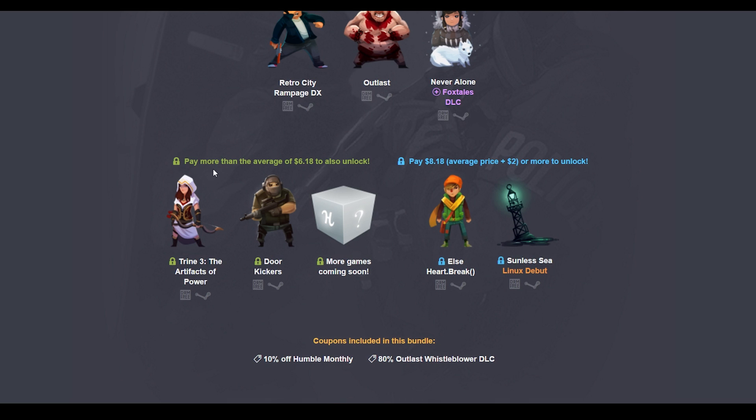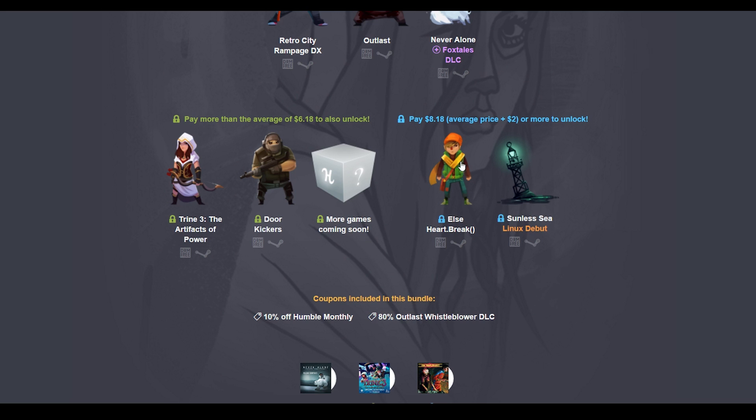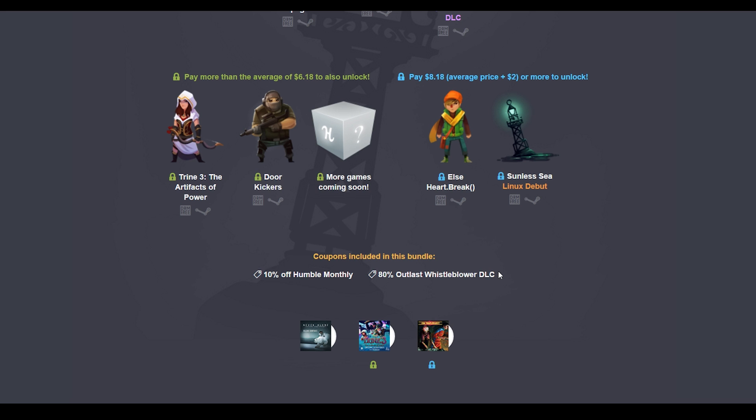That tier is based on the average price, which is at $6.18, so all you have to do is donate at least $6.18 to unlock it. And if you want to pay more — $8.18 — you can go ahead and get additional games as well. It's a pretty cool system.